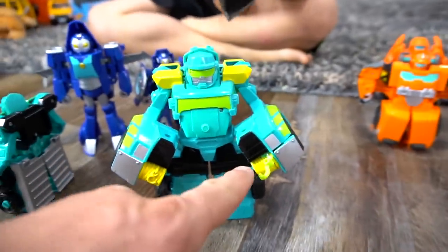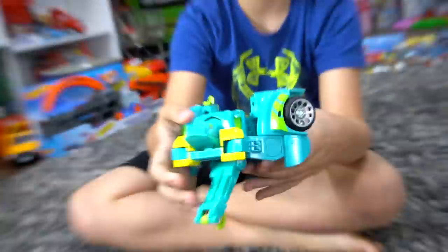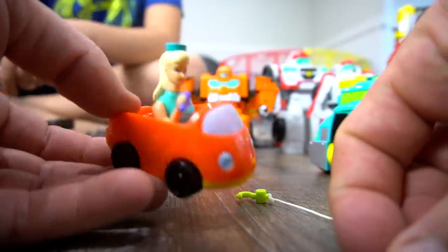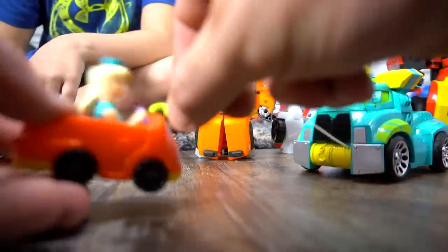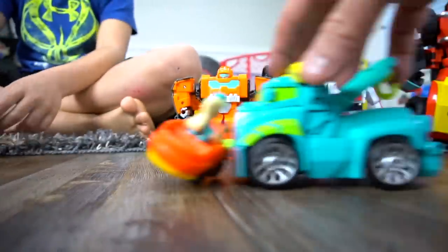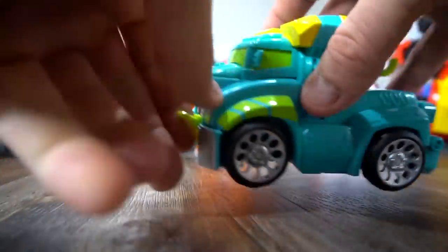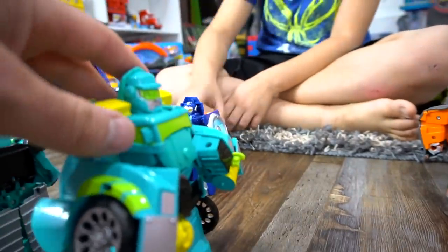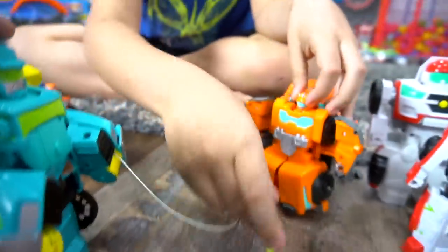What else did we find out about Hoist? He's got a tow hook — pull it out. Transform him into a truck, and look at that, it's a tow cable! Press the button and it pulls in. So all you do is pull it straight out as far as you want. 'I'm tour guide Barbie, I need some help!' No problem ma'am, let me hook this around — you need a tow? Here we go! Now you can reel all the way back. The hook is kind of small, but that's how it works — pretty cool!